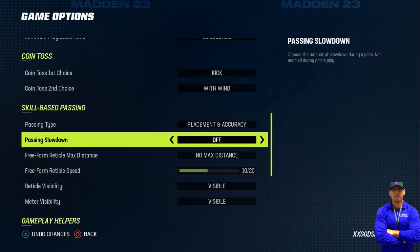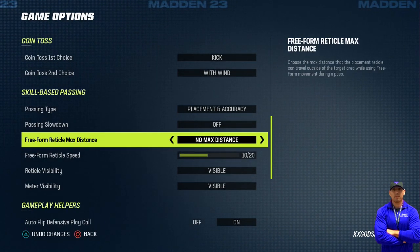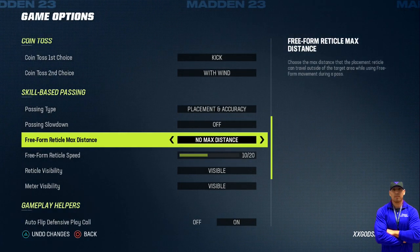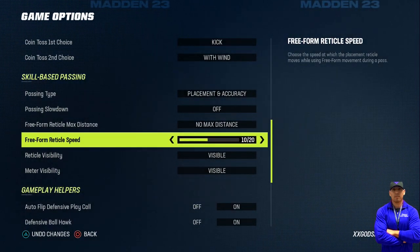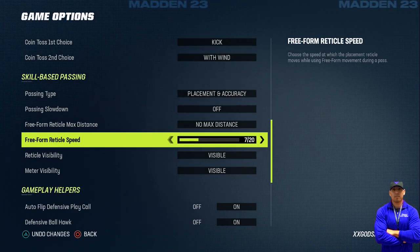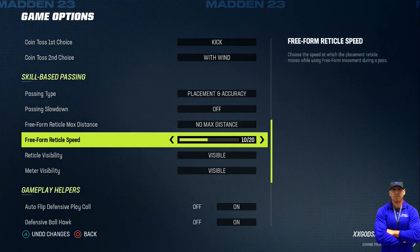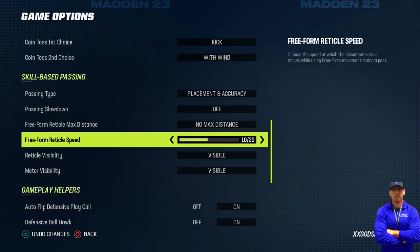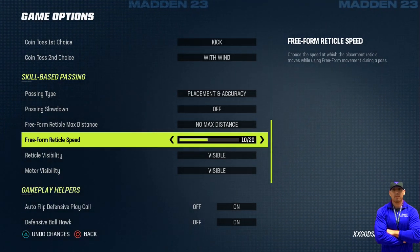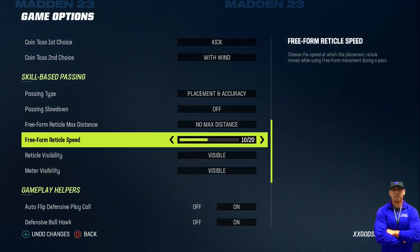For skill-based passing, set it to placement and accuracy. Passing slowdown is off, and set no max distance on free form. For the cursor speed, I have it at 10 — it was usually at 7 by default, but I set it to 10 because it allows me to set up my pass a lot quicker and it stops right on the spot for certain plays I like.